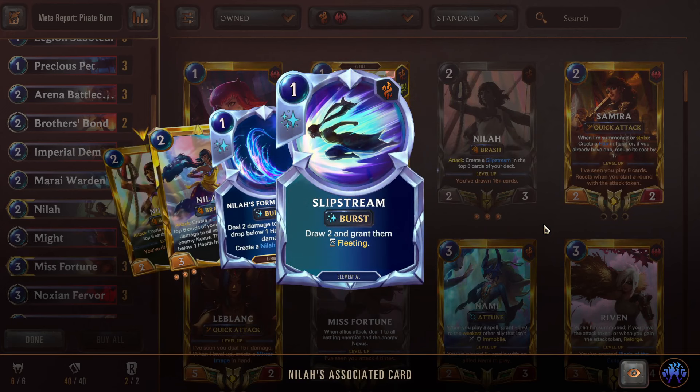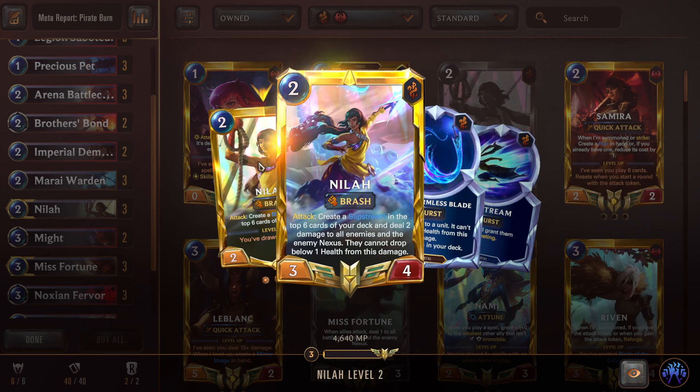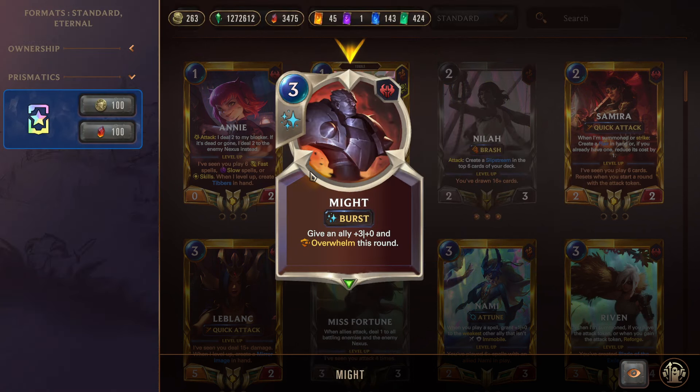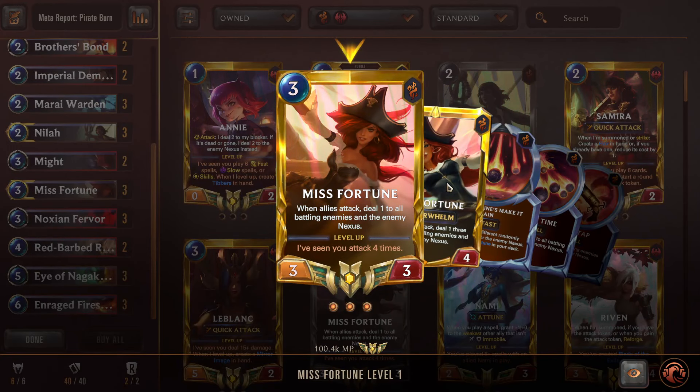Neela lets you draw some more cards to get direct damage or re-swarm the board if the opponent is contesting. You're not really trying to level her — you won't draw that many cards with this deck even if you open multiple Neelas. Just play Neela, attack, and deal some damage. Double Might mainly targets Fire Spitter, but you can put it on something else to push Overwhelm damage. Triple Miss Fortune — we're not trying to level her because we're not playing Scouts; we're just using her direct damage skill, which is really nice.